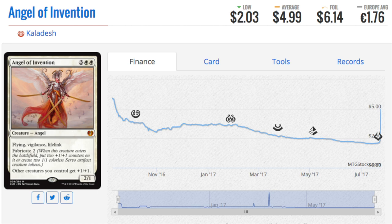Angel of Invention was under two dollars and has now jumped back to five. The foil I believe has not caught up yet. This is like the best card in that game Magic Duels before they got rid of it and didn't replace it with anything.